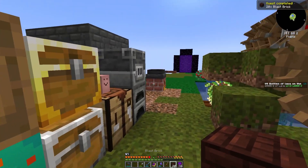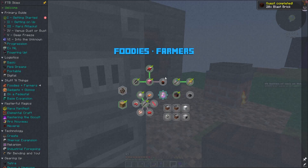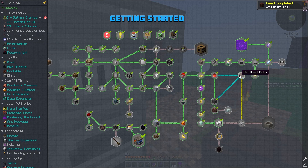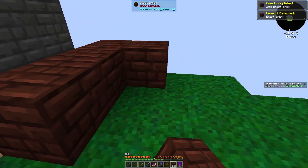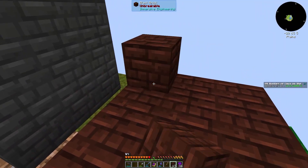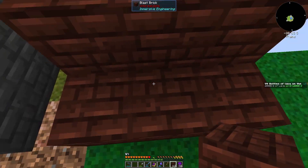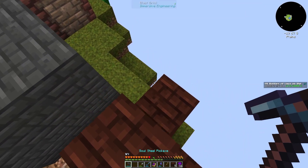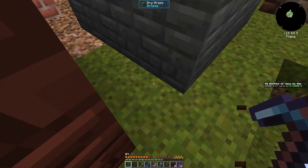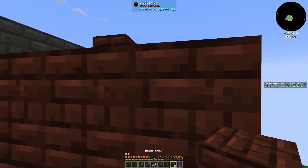There we go, we got our blast bricks! That's a thing that we've managed to accomplish — finally, holy crap. Now we can get some steel, which means we're moving up in the world. Do not put the blast bricks where they don't go.